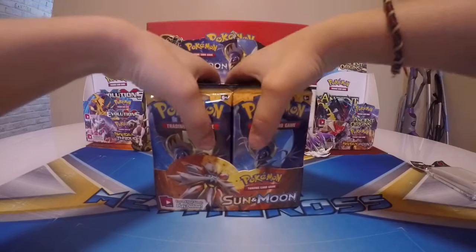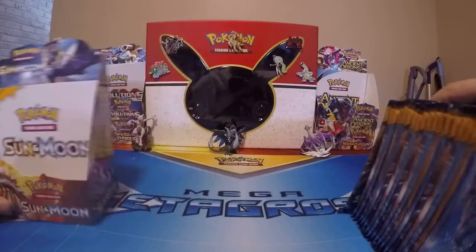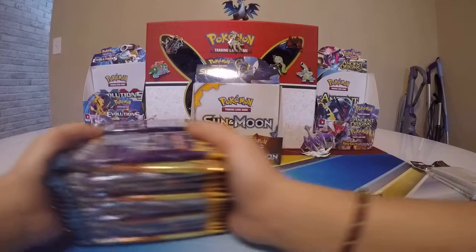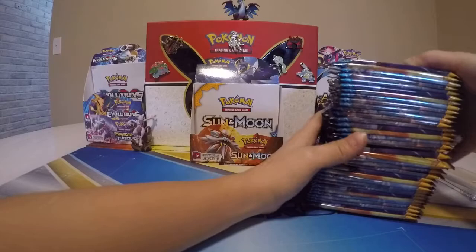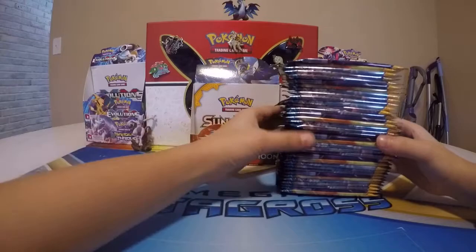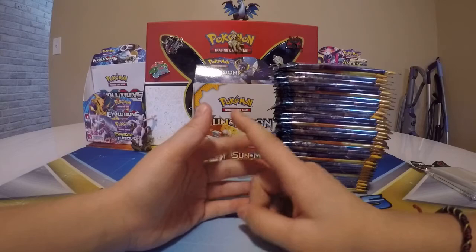Let's get these packs out of here. So here we have 36 packs of Sun and Moon. Don't forget to check out my six-pack unboxing of Sun and Moon — I didn't get great pulls, but hopefully better luck this time. This is what you want to pull: the Ultra Ball secret rare and some hyper rares.